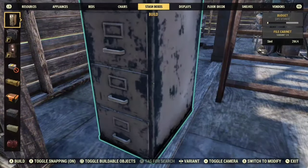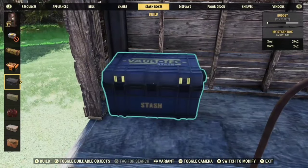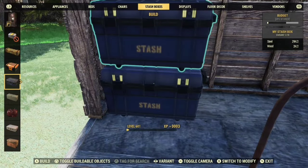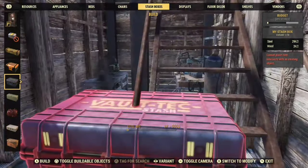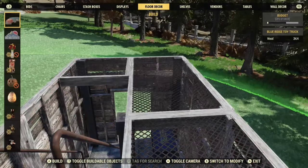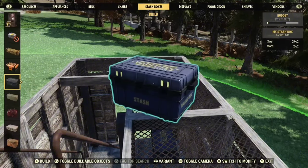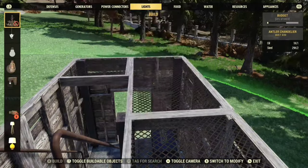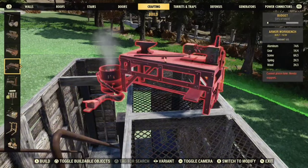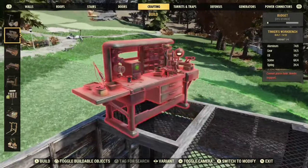I'm only going to put a stash box here because I'm keeping in mind that not everybody is a Fallout First member, so we're not going to use all of our Fallout First gear. I've got two of the stations and I can put the other two up here, and then we'll decide where we can put a cook station. Let's get a tinkerer's bench down and a chemistry station.